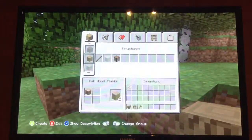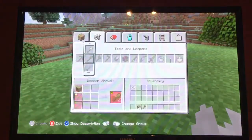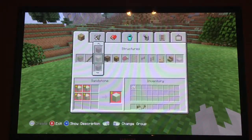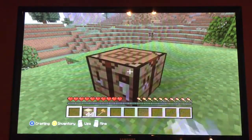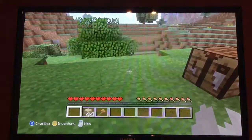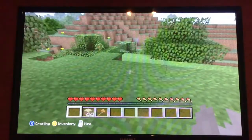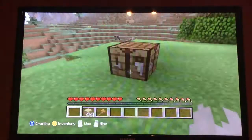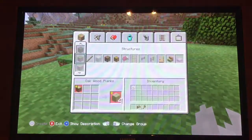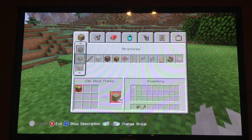Something you also want to do is create this thing called a crafting table. Basically this crafting table is very handy — gets you a lot of things. As you can see, if I go into my regular crafting it barely gets me anything, but if I go into the crafting bench, it gets me pretty much anything you can get in the game.